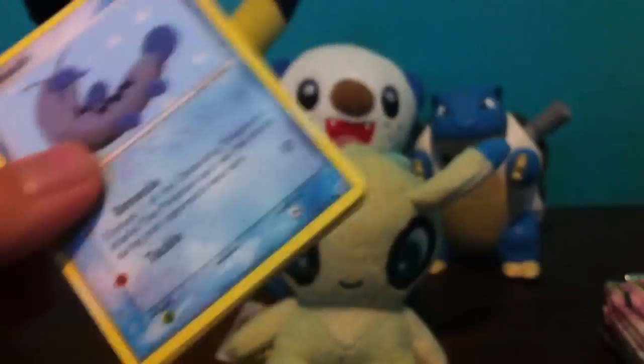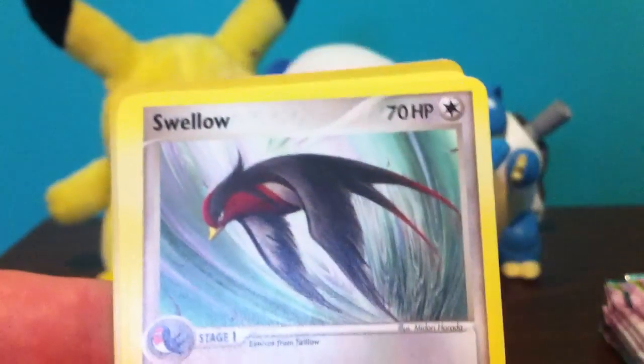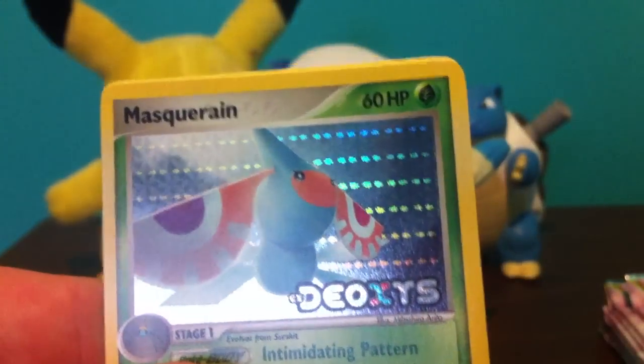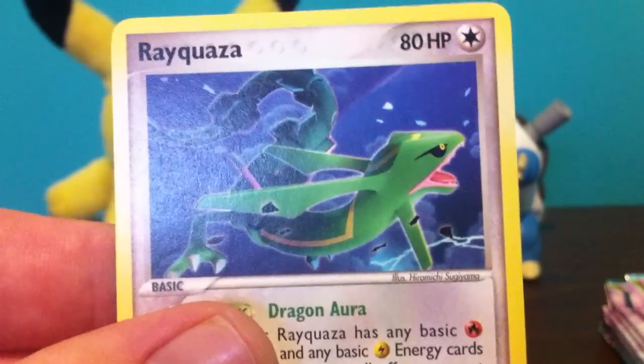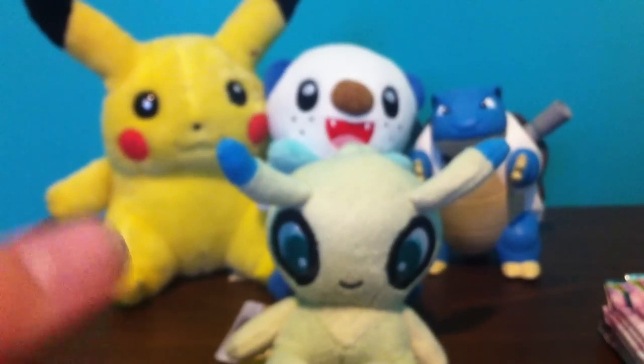Deoxys Speed Form. Barboach, Koffing, Bagon, Makuhita, Beldum, Swellow, Minun, Masquerain Reverse, and Rayquaza over here. Another awesome card to pull - any Rayquaza is nice.